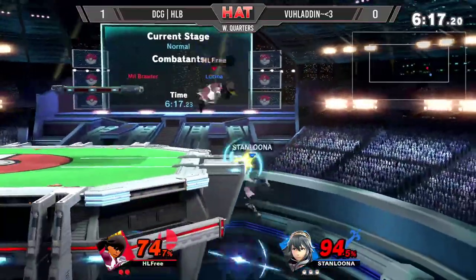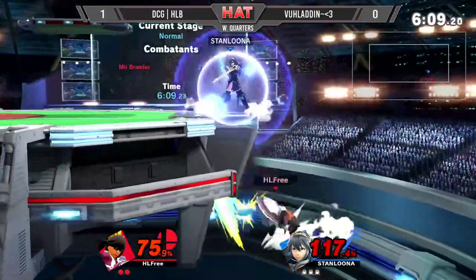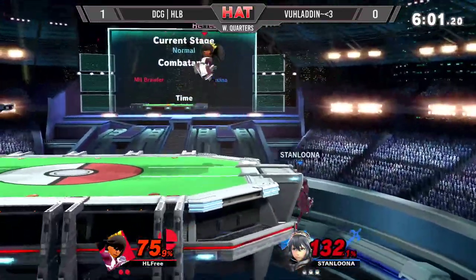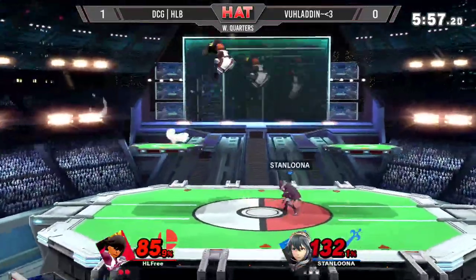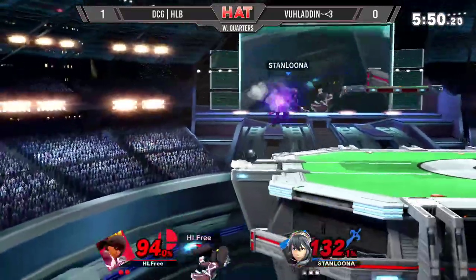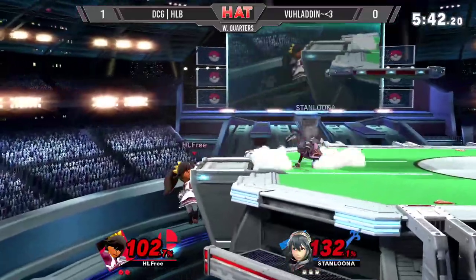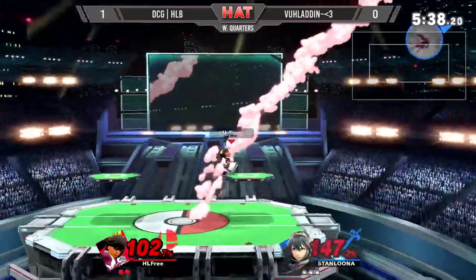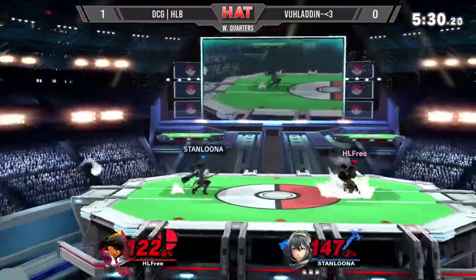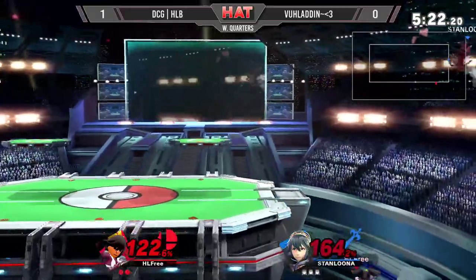Nice punish with that dash grab. Vlade opting out to pick an option there — a lot of people tend to immediately jump and immediately air dodge. That was a great pivot grab. But this is going to make this — not going to be the stock. HLB going for it all, that was very ambitious. F-smash? Wow — is that the side B? What is that? That's down B. Moves I've never seen. Playing moves I've never seen before. I never saw that like that. This character has like 27 moves — that's crazy, I've got to take a day and study them. Don't get upset about them in a major.